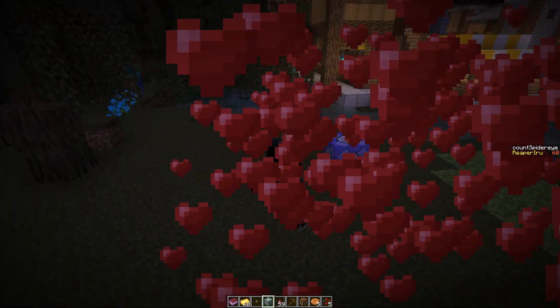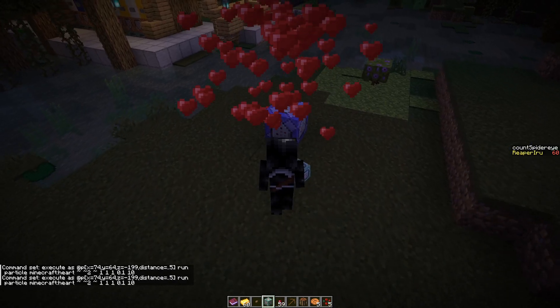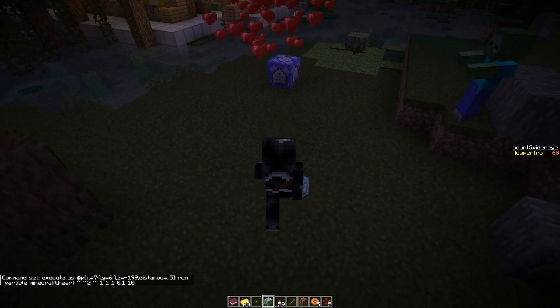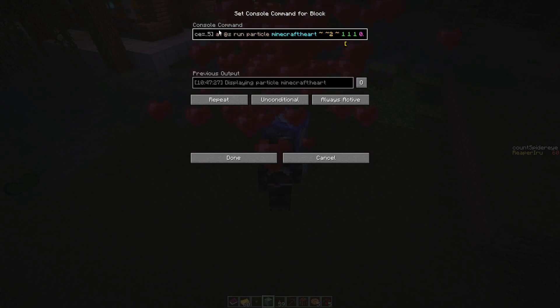But if I remove it, the particles will still be triggered by the player moving within a distance of three tiles — but the particles will actually be shown at the location of the event happening, not at the player executing it.